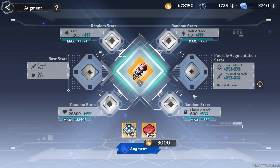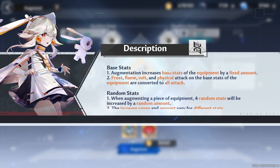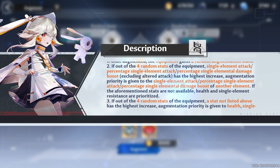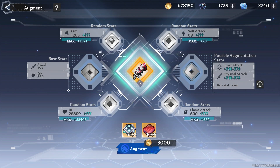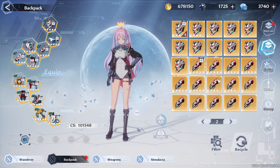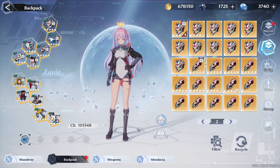I think this one is a good one — it did not end up rolling on HP or anything considered defensive. It has a flame attack that is quite high. I'm pretty sure there's a description that talks about the random stat or augmentation stats, but I'm not going to read into that — I'm just going to be experimenting and showing you guys how it works.